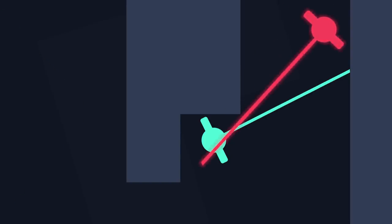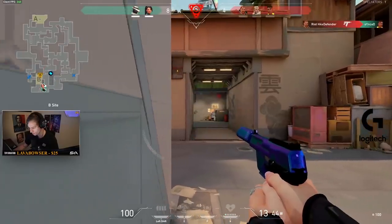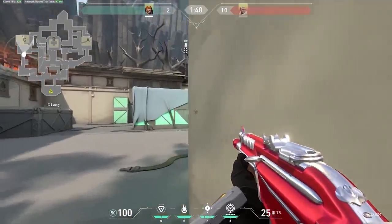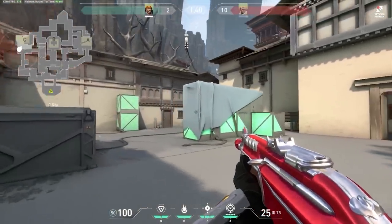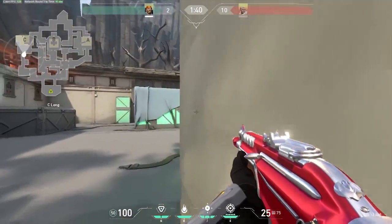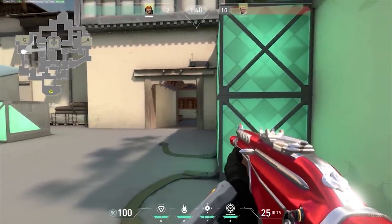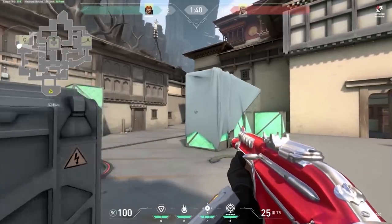Speaking of peeking around angles, tip number 8 is about one of the most common mistakes players make: over-peeking. Over-peeking is when you throw caution to the wind and wide-swing around a corner. When peeking around a corner you don't know where the enemy is playing, and if you just swing wide you expose yourself to multiple potential enemy positions at once, resulting in facing multiple opponents simultaneously. Instead, peek one spot at a time — jiggle back and forth with your movement, only revealing yourself to one angle as you slowly clear each possible position. This guarantees a 1v1 even if there are multiple enemies holding that angle.